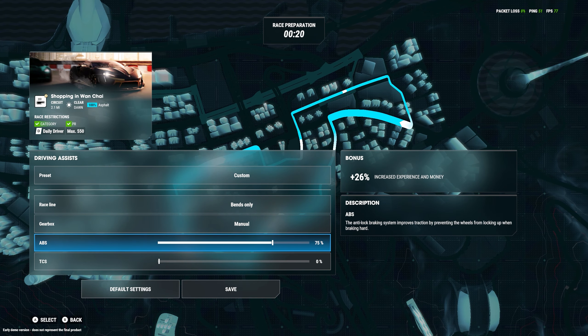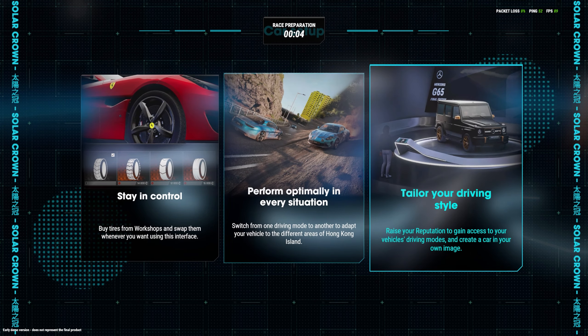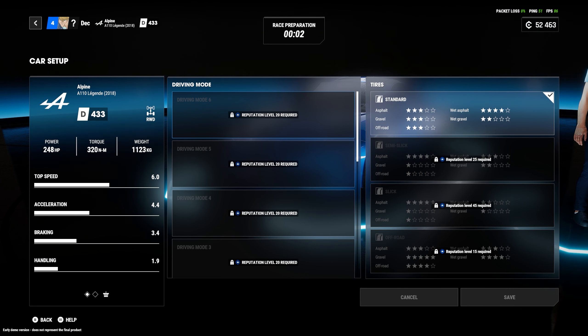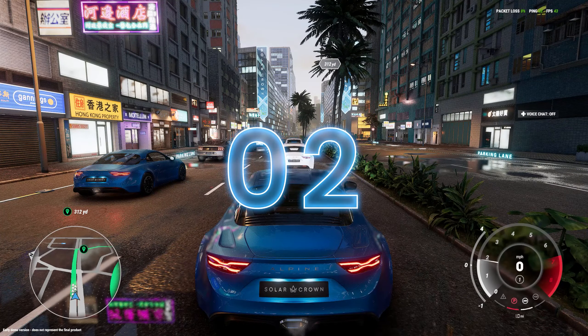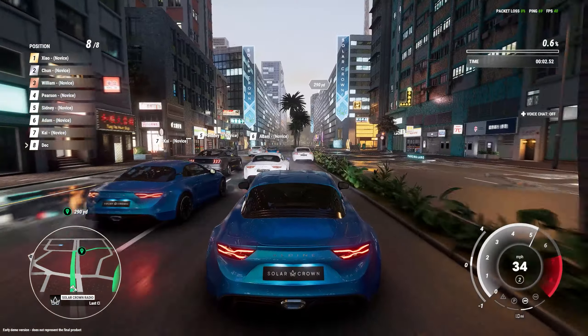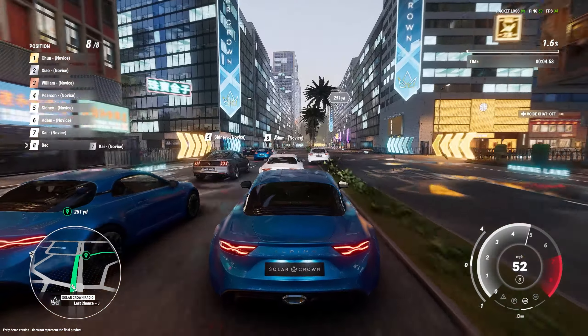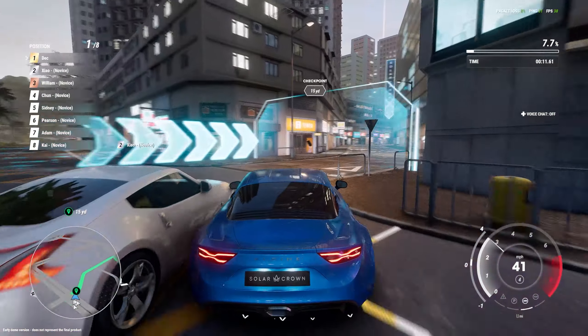Oh — you can change everything in here. That's what I wanted to do: sort out the driving assists. Let's put them on Expert — bends only, manual gearbox. I kind of want ABS on actually. We'll keep that and stay in control, but I don't think I've got enough time to check all this out right now. First race event, let's go.